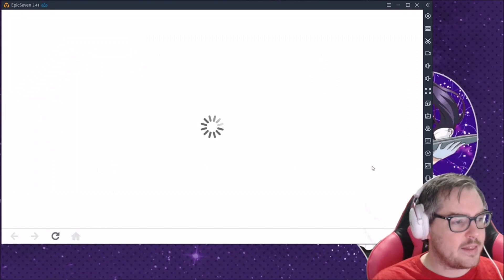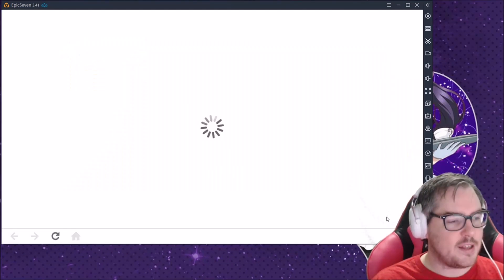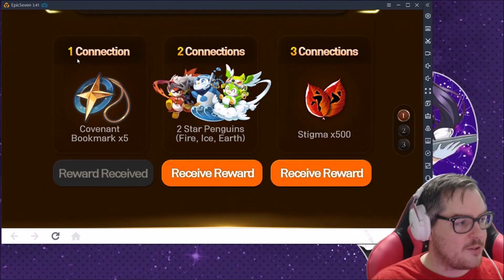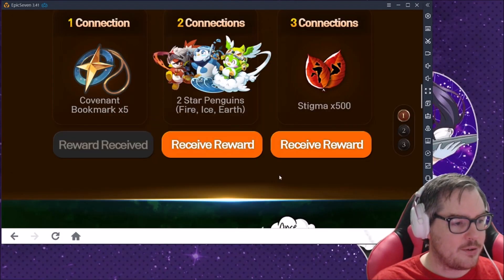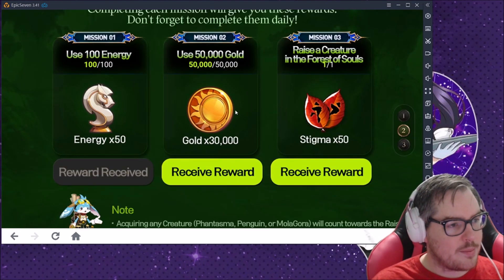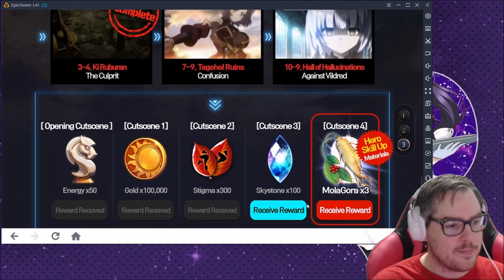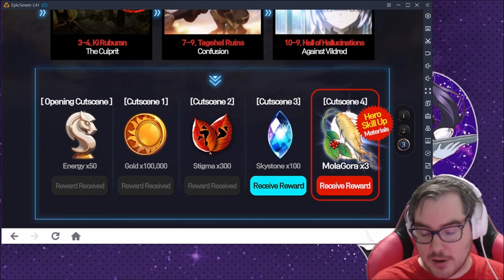There's also the Launch Celebration event, which shows you how to make Connections and tasks you with getting Silk and Alexa. Once you get Elson, you can unlock rewards here. There are also energy-usage rewards — if you use 100 energy, click receive reward. Watching cutscenes and finishing story content also gives you a ton more rewards. Also: Molagoras — do NOT use them sparingly. They are very, very important.